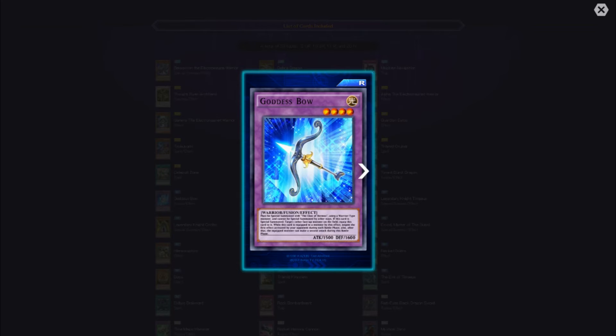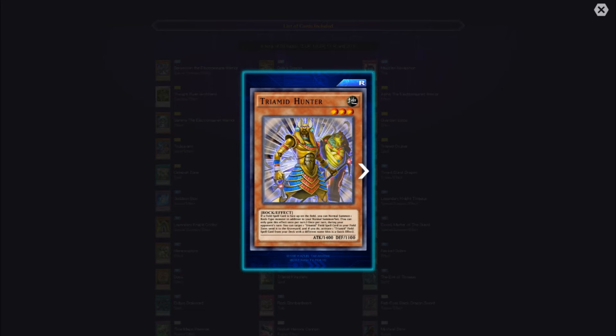Tri-Mid Hunter — if a field spell card is face-up on the field, you can normal summon one Rock-type monster in addition to your normal summon. It doesn't specify yours — just any face-up field spell card on the field. You only gain this effect once per turn. Once per turn during your opponent's turn, you can target one Tri-Mid field spell in your field zone, send it to the graveyard, and if you do, activate one Tri-Mid field spell from your deck with a different name. This is a quick effect — what a way to cycle through your field spells.